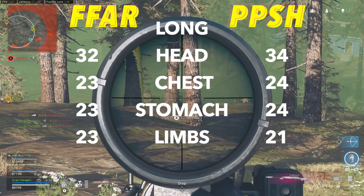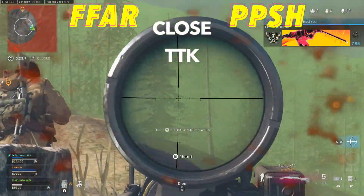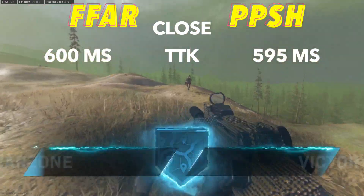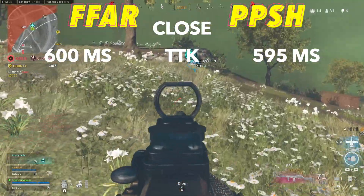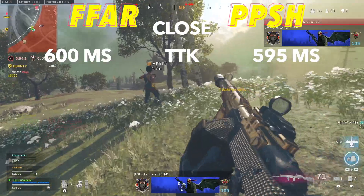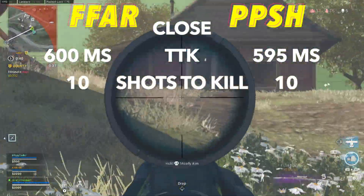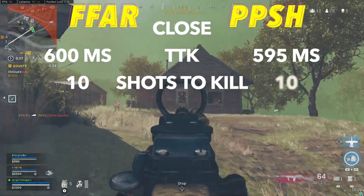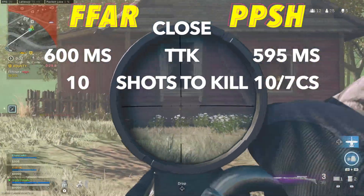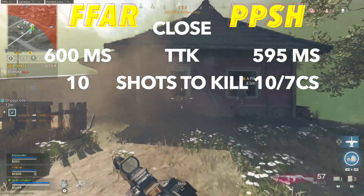If we take a look at the most likely time to kill close range, it's going to go to the PPSH just barely with 595 milliseconds compared to 600 for the FFAR. Obviously, with similar fire rates — the PPSH being eight higher — and similar damages with a 0.5 advantage to the FFAR, these TTKs were obviously going to be super close. Both weapons will take 10 shots to kill, and you can hit any part of the body to achieve this TTK on the FFAR, while the PPSH requires you to hit seven chest or stomach shots. This is super easy to achieve because that's a pretty big area.